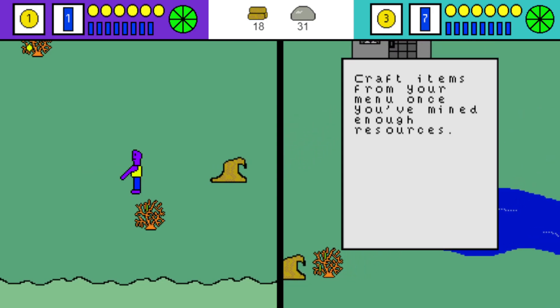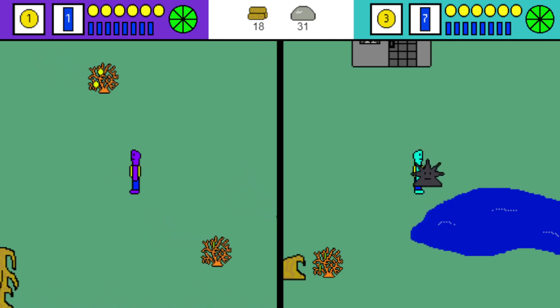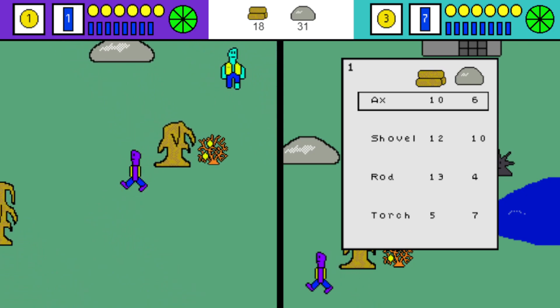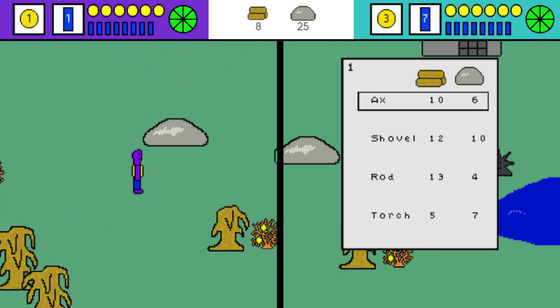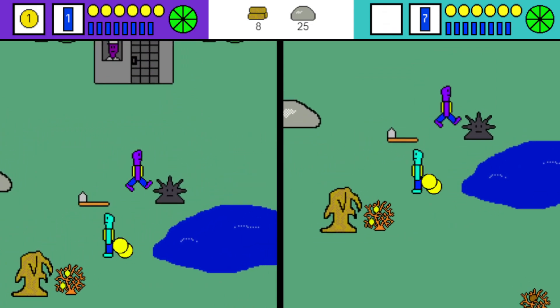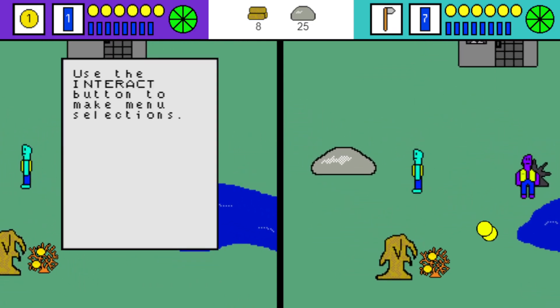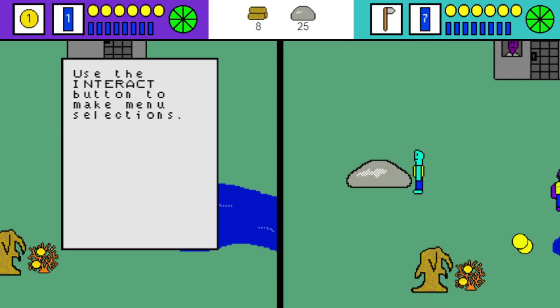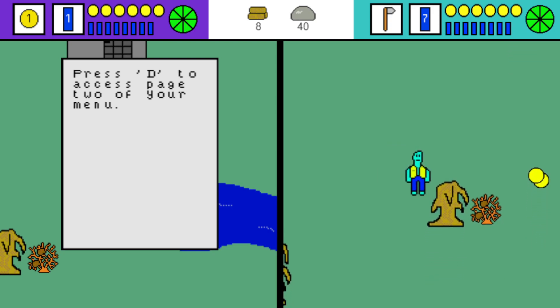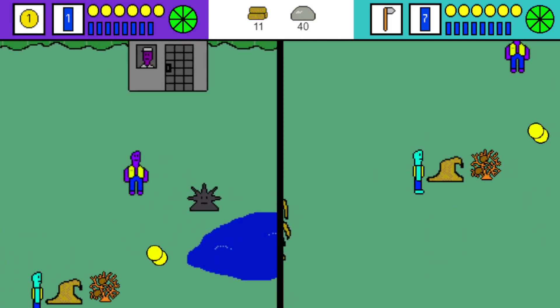'Craft items from your menu once you've mined enough resources.' Now we're really getting somewhere. I'll build the axe. I've got only two item slots so I have to drop something to pick it up. 'Use the interact button to make menu selections. Press D to access page two of your menu.'